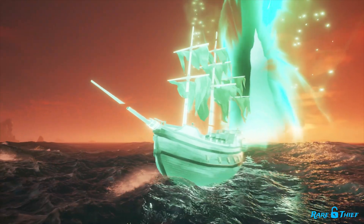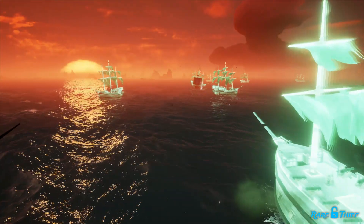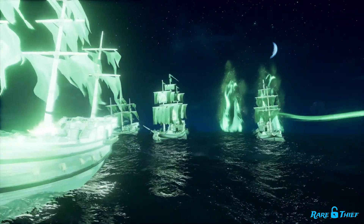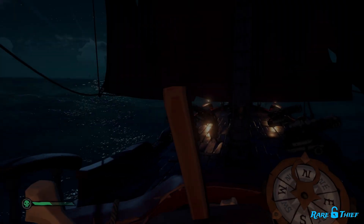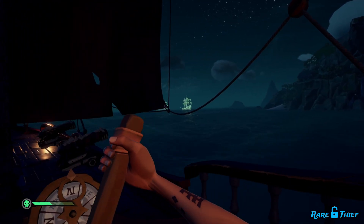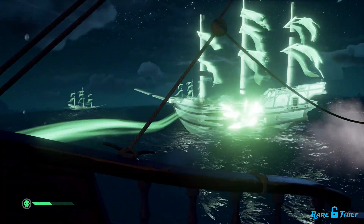For those unfamiliar with Flameheart's Spectral Armada, the Ghost Fleet World Event is a naval-based encounter that will test your ship combat mastery against four waves of Ghost Ships. Throughout the World Event, Flameheart's Ghost Ships will circle the island the tornado is over and shoot at any ships who dare approach. Unlike the rest of the World Events in Season 9, the Ghost Fleet World Event does not scale to the number of Pirates participating, so every pirate, regardless of crew size, will experience the same fight.